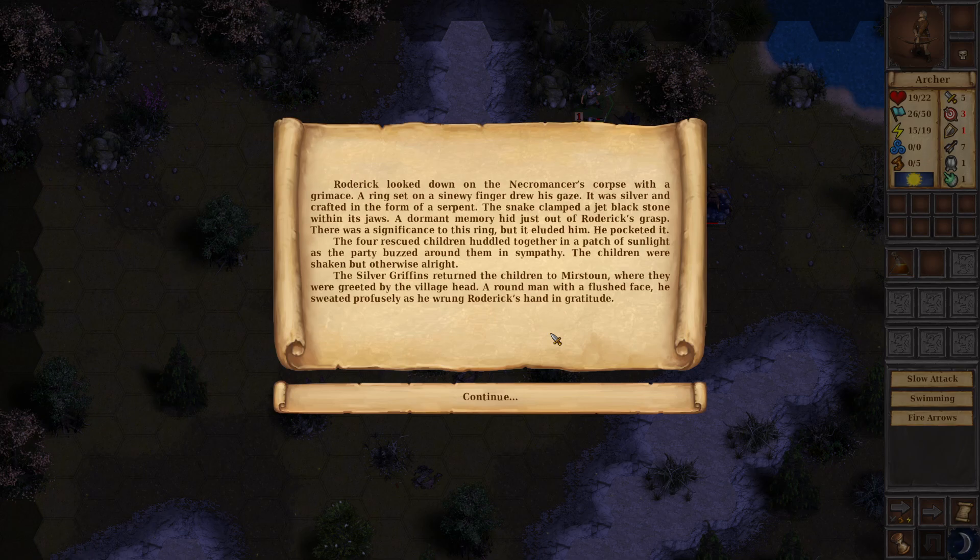Roderick looked down on the necromancer's corpse with a grimace. A ring set on a sinewy finger drew his gaze — silver, crafted in the form of a serpent, the snake clamping a jet black stone within its jaws. He pocketed it. The four rescued children huddled together in a patch of sunlight. The Silver Griffins returned them to Mistorn, where they were greeted by the village head — a round man with a flushed face who sweated profusely as he "wrung" Roderick's hand in gratitude.